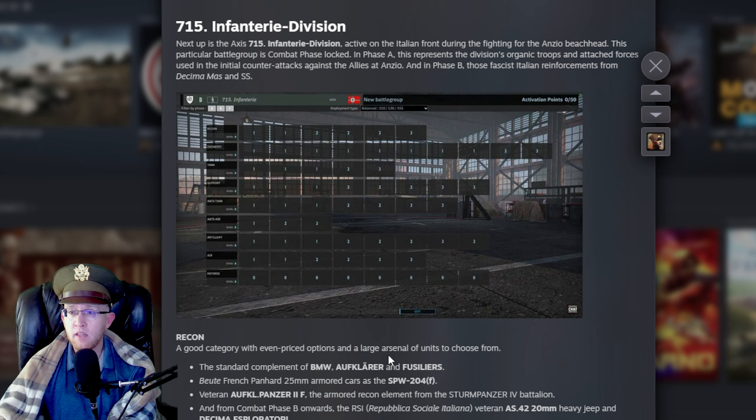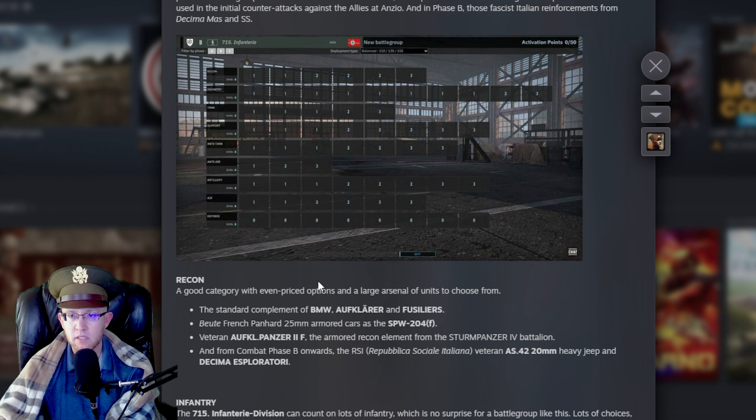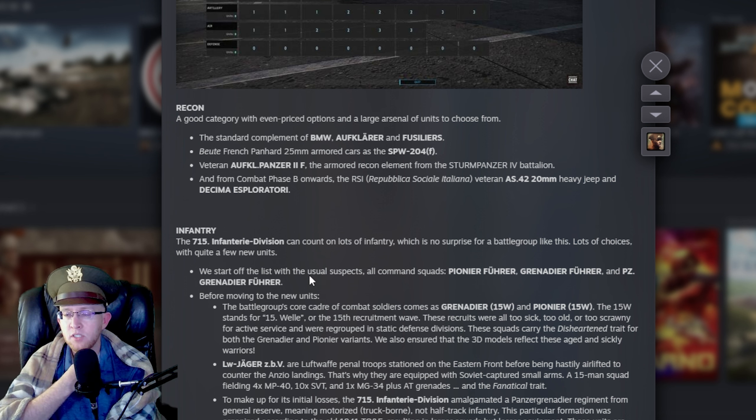Hopping over to the Axis: this is the 715th Infantry Division, active on the Italian front at Anzio. This battle group is combat phase locked again — Phase A represents organic and attached forces in the initial counterattack, Phase B brings fascist Italian reinforcements and the SS. Looking at the tab layout: recon tab not super cheap but not overly expensive. Infantry tab pretty darn cheap — you can get most of it for one point. Tank tab pretty cheap as well with a lot of one-point slots and only one three-pointer. Support tab kind of expensive, but you can get a fair number of slots before it gets really expensive.